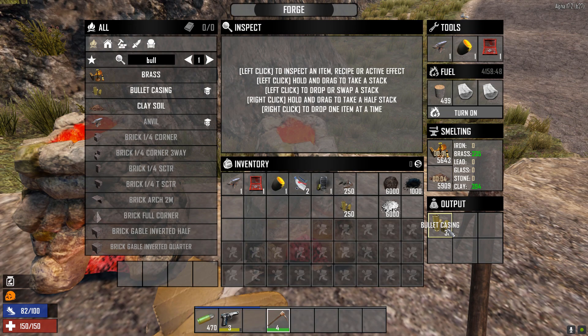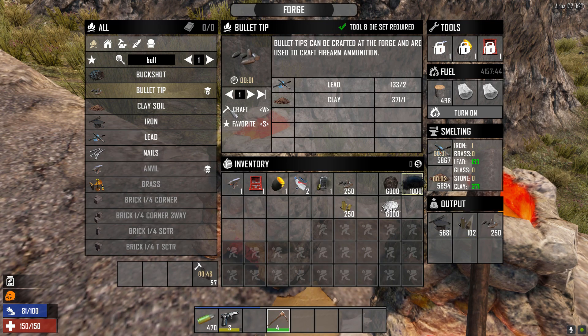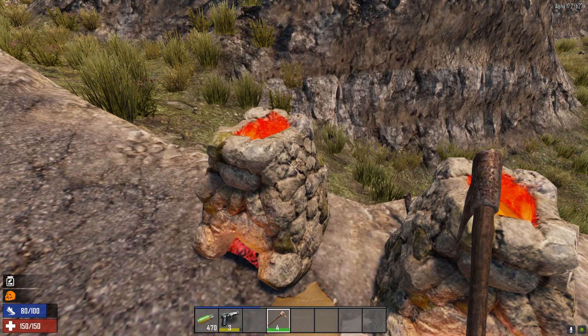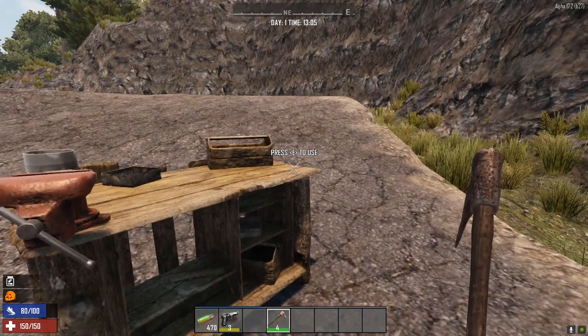We're also going to need to create some bullet casings. They come in iron and steel variants. The brass ones take normal brass and the steel ones take iron. I've crafted some here already. I've run out of iron for this one, but you can see it takes iron and clay. So we've already created some and we're going to run over to the workbench.